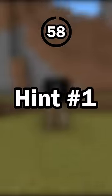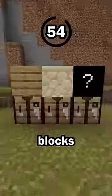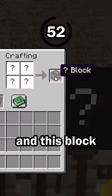Guess the block in 60 seconds. Hint number 1: this block can be crafted. Some blocks, like dirt, cannot be crafted, and other blocks like planks, sandstone, and this block are craftable.